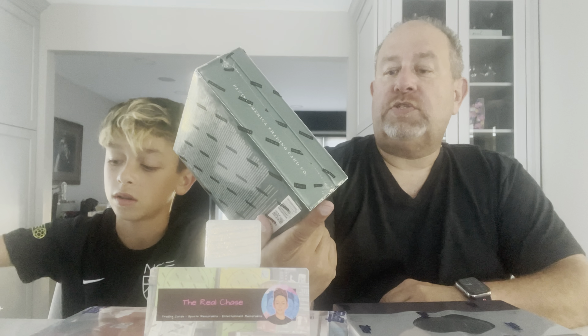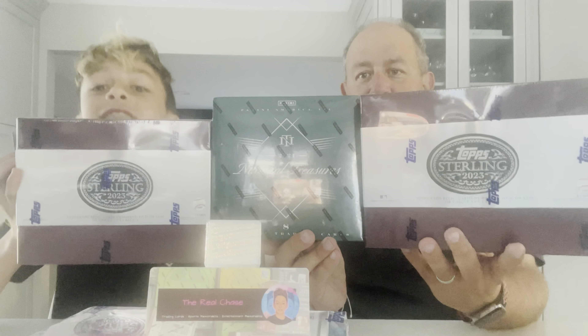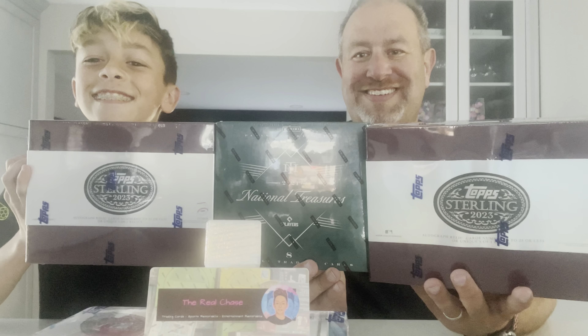Hey everyone, welcome back to The Real Chase! I'm Adam, here with The Real Chase. Today we have a Topps Sterling battle — there are two cards in each box. Chase has two, I have two, and then together we're going to open up National Treasures 2021 baseball, which we pulled some good cards from. Let's get started!